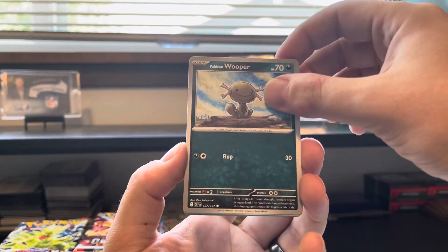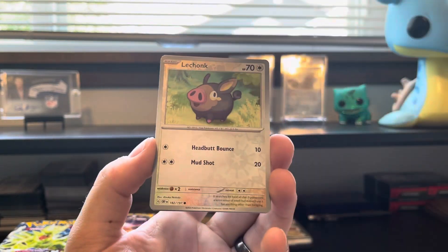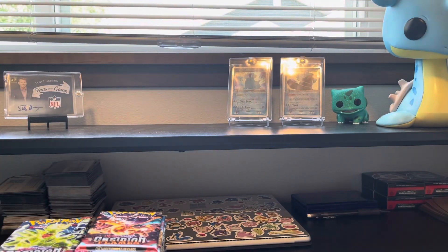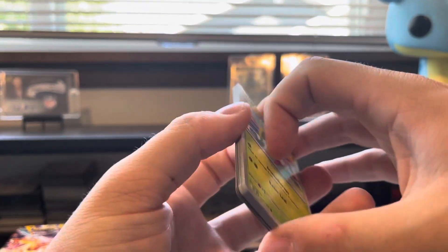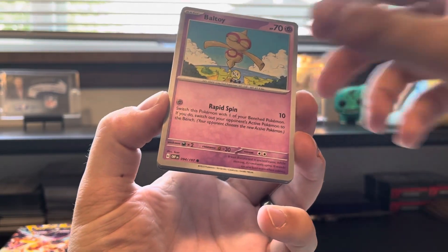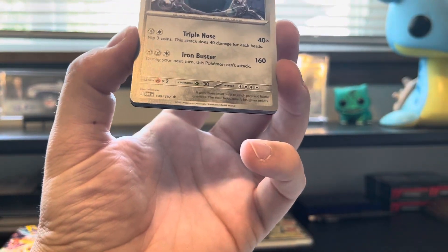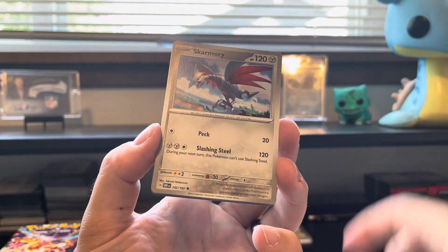First pack: Phantom, Paldean Whooper, Wizzle, Smalliff, Bronzon, Beartick, Charmeleon, Lechonk — can we get a big hitter? We cannot; just a Mawile and a Scizor. Now this set — pull rates have been pretty interesting. It's less that the pull rates are crazy from a numbers perspective, but this is a smaller set based on only one Japanese set, Ruler of the Black Flame. It's Charizard-focused, and we only have 12 Illustrator Rares versus the previous sets which had 24 or 36.